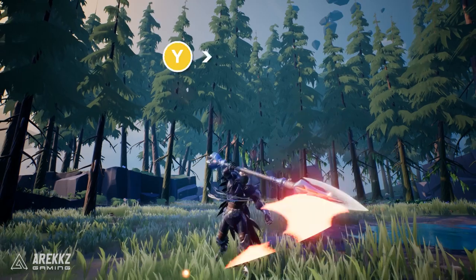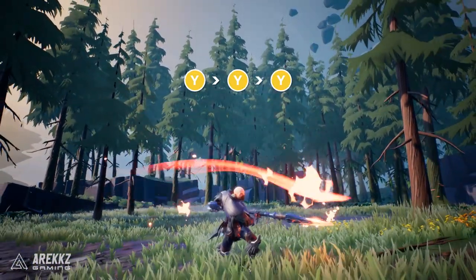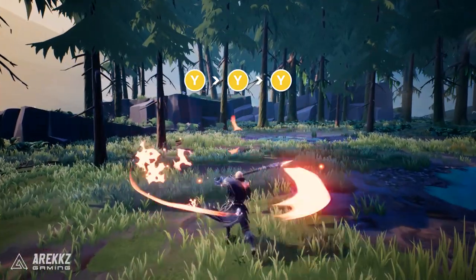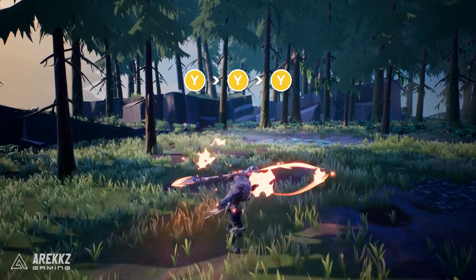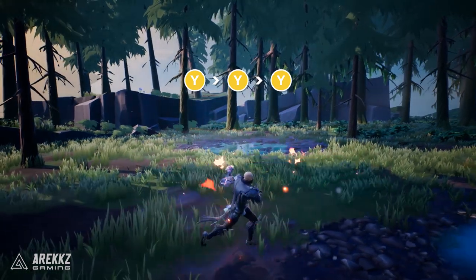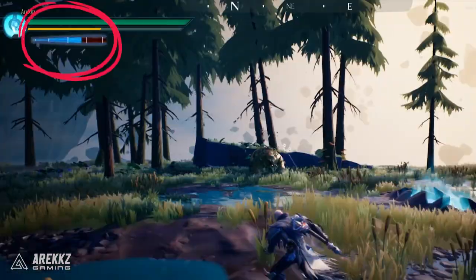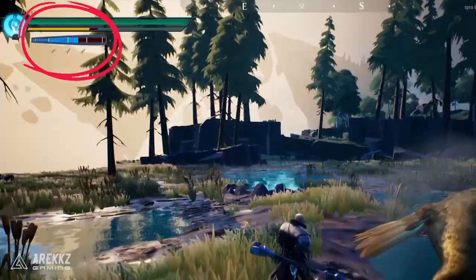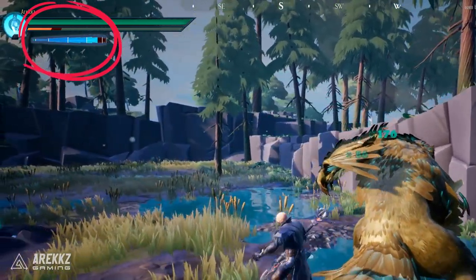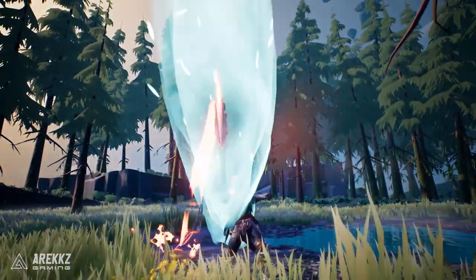Your Y attacks give you the Ether Harvest — three consecutive Y inputs. It's a very fast and flashy move, and given its speed it is your primary meter-building move. Both moves build meter, but this is by far the fastest option. As your meter builds you also get a small damage boost — the more meter you have the more damage you do. Unlike most weapons, the warpike gauge depletes rapidly, so you need to keep up attacks to keep it maxed.